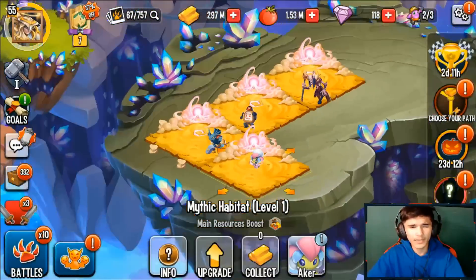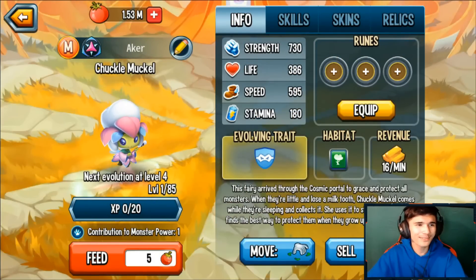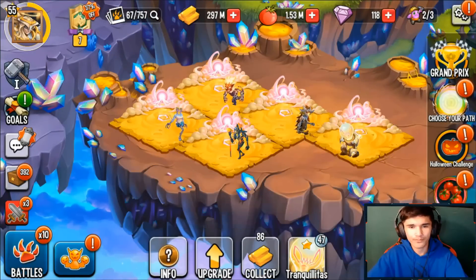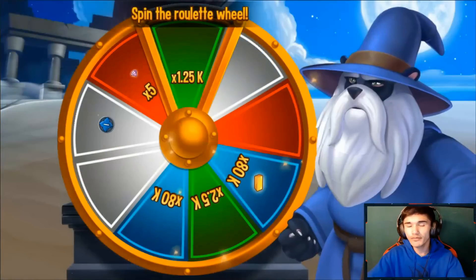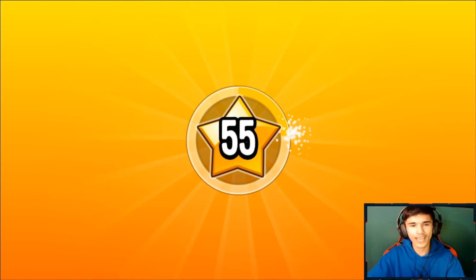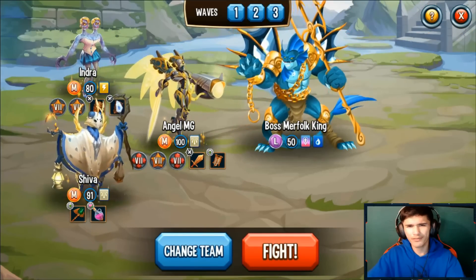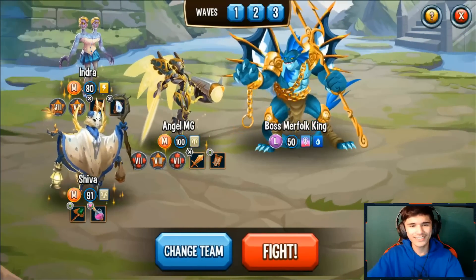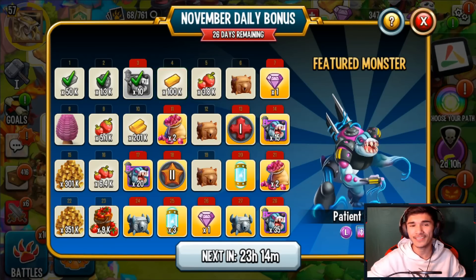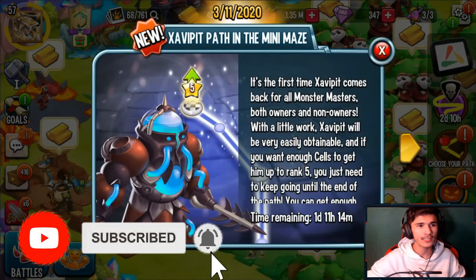Previously on Monster Legends Adventure, I ended up getting Chuckle Muckle before the pass ended. I haven't leveled it up but look at it at level one - it's so adorable. I also leveled up this monster to level 47. We reached level 56 and spun for 1.25k food. Hey, what's up guys, welcome back to another Monster Legends Adventure, episode 37!